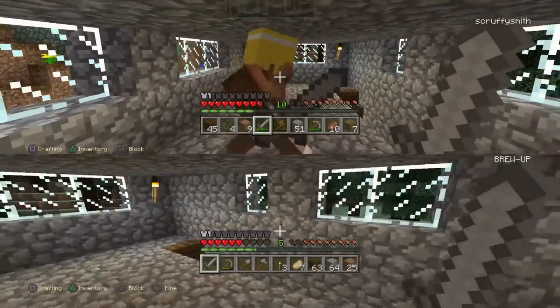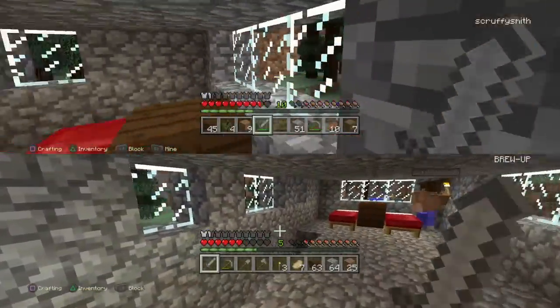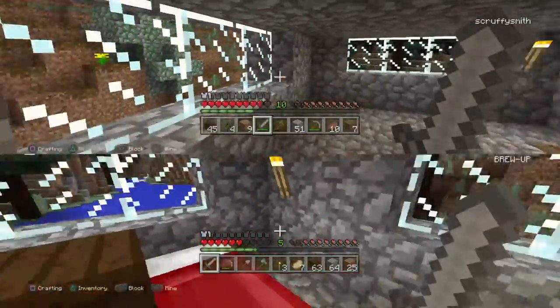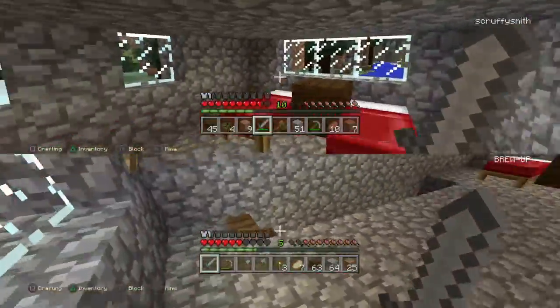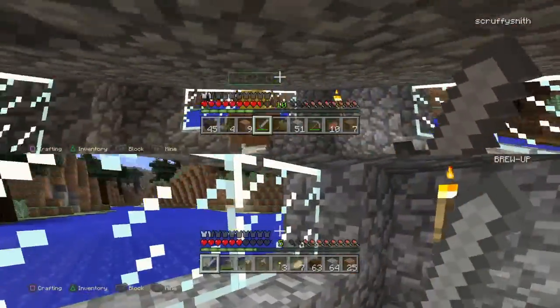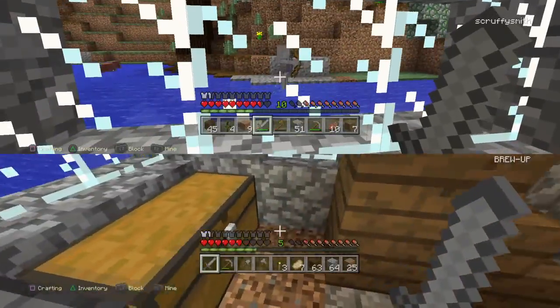Hey guys, how are we doing? So, what we've done so far since you last saw us — we've done some upgrades on the house. We've got all the glass in, we've got a bedside cabinet, and downstairs we have got the glass in as well, looking out both ways to the water. And we've got a new furnace, and we've sorted out this sort of area.